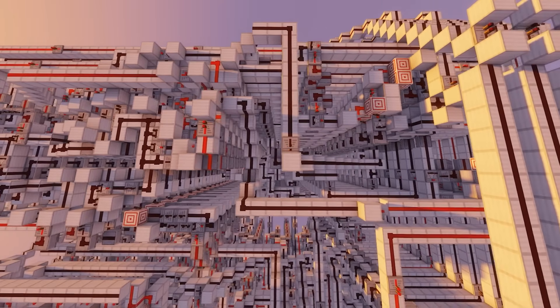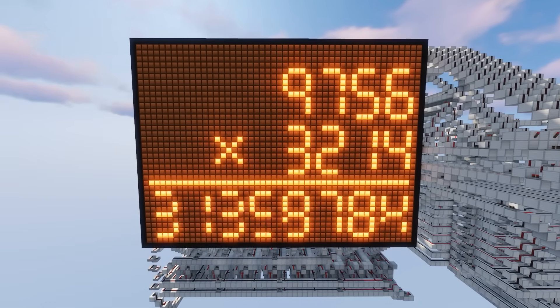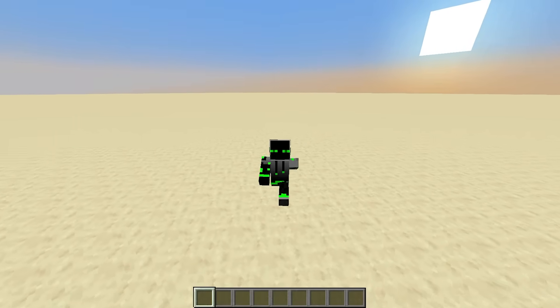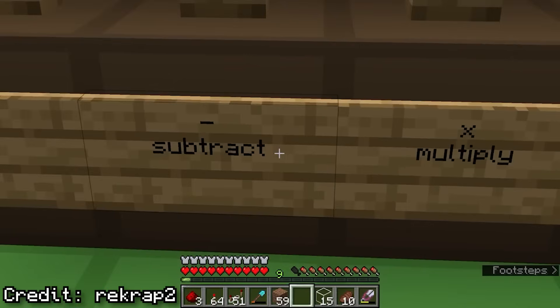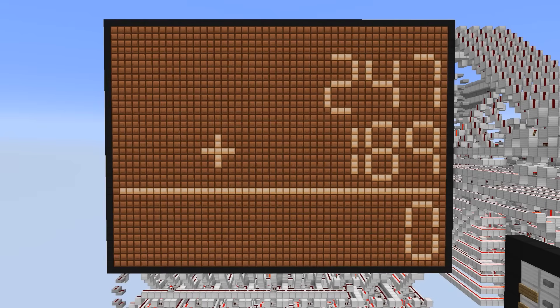Redstone calculators are some of the most amazing Minecraft builds ever made. From the first ones in Minecraft beta to the powerful ones we see now, Redstone calculators have always been super impressive. But have you ever noticed that they're all kind of the same? Sure, they're all built a bit differently, and some have different operations than others, but in general, most have the same format: pick two numbers, pick an operation, and get the result. That's it.